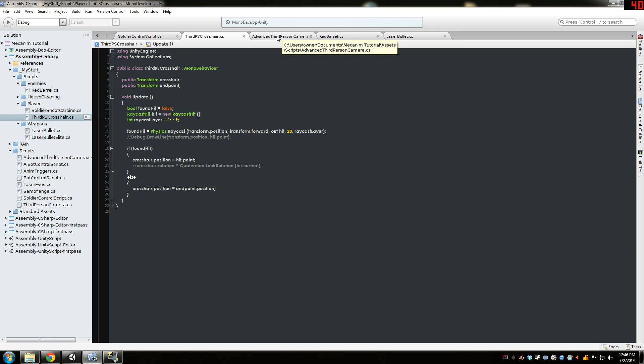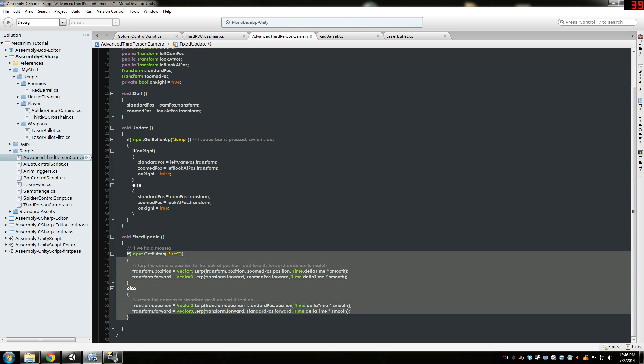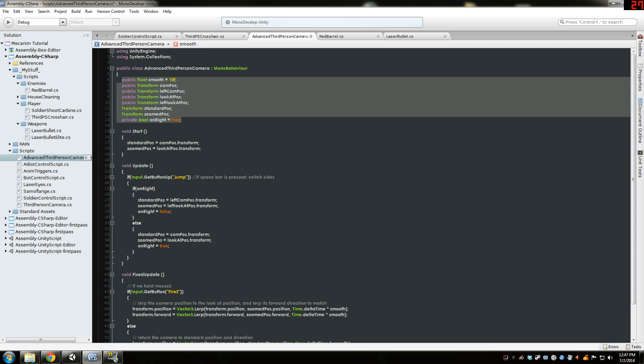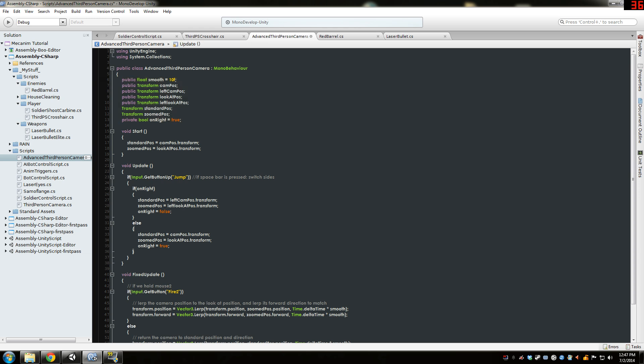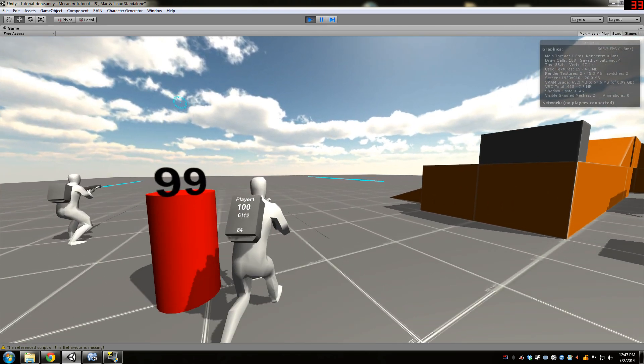I turned the third-person camera script into the Advanced Third Person Camera script. All the existing stuff is the same — if you hit mouse button two it'll zoom in. What's different are all these new variables. There's a boolean for whether I'm on the right, and false means I'm on the left. When you hit the spacebar it switches between left and right, which controls where the standard position is and where the zoom position is.